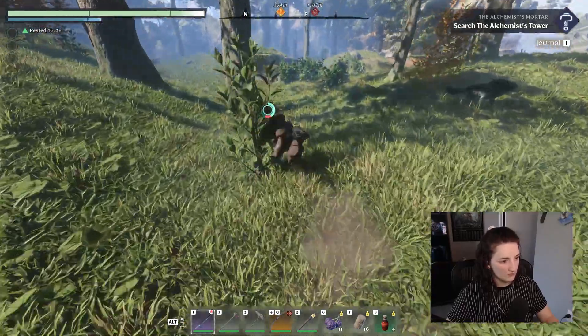It looks like an ore - maybe it's copper. I'm guessing I have to use a stronger pickaxe to actually obtain it. I like this area but I'm afraid of everything in it. Like that thing - it's a mushroom with legs! A mobile mushroom - not a fan.